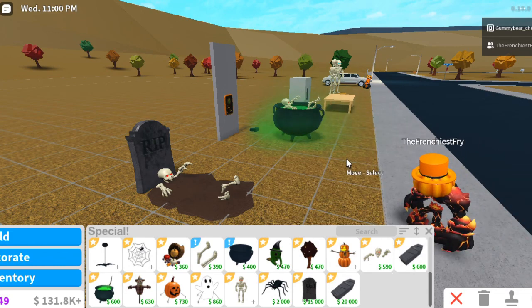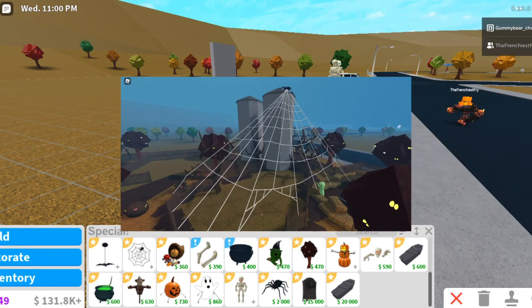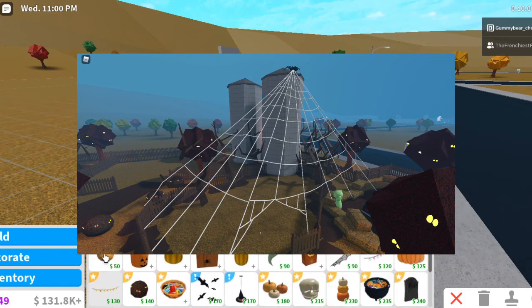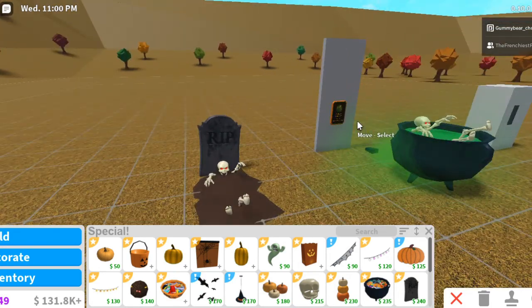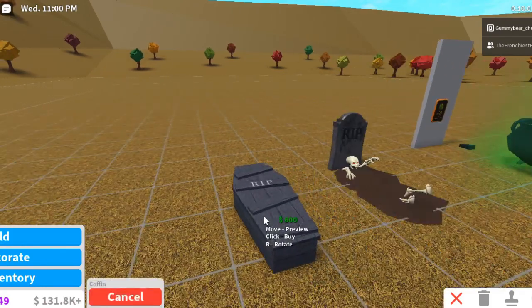I did have another hack for a homemade web — I'm going to put the picture of it on the screen right now. As you can see, it's pretty cool. You use it with the rope and custom placement. And the final hack I have is to do with the coffin.